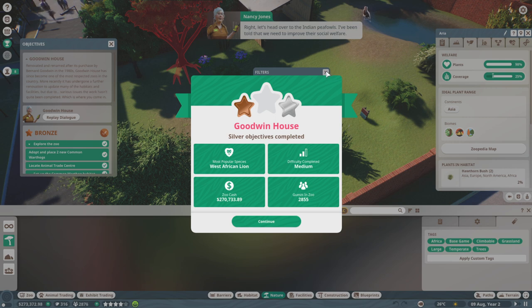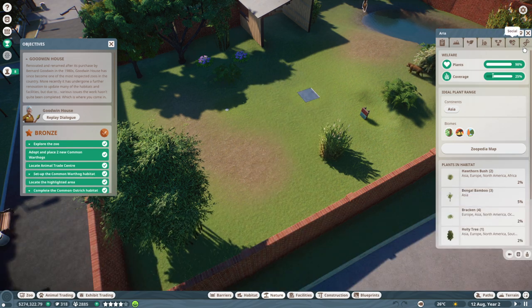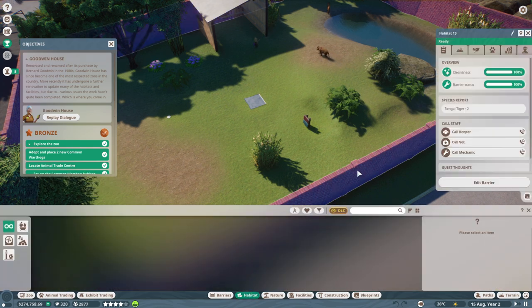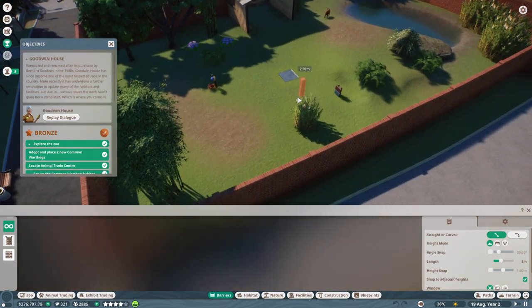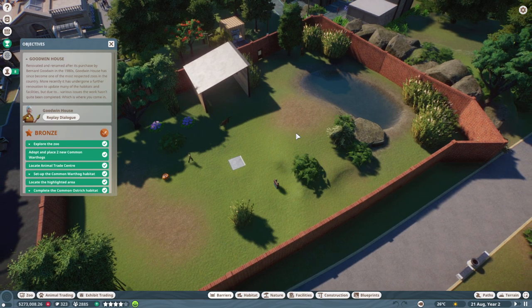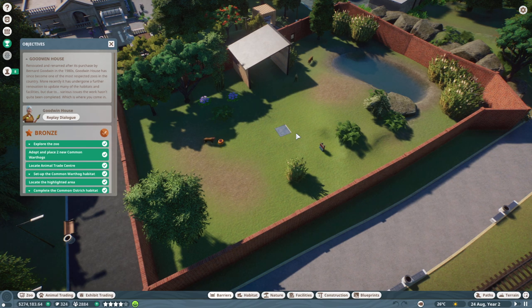Let's head over to the Indian peafowls — we need to improve their social welfare. I wanted to put glass in the tiger barrier so guests could see them, but it seems that's not something we can do right now. I think that's a good look for now. I think we can do the rest of the tutorial in a second video.